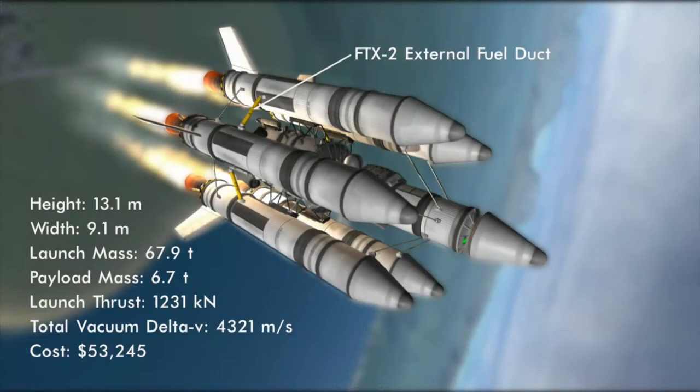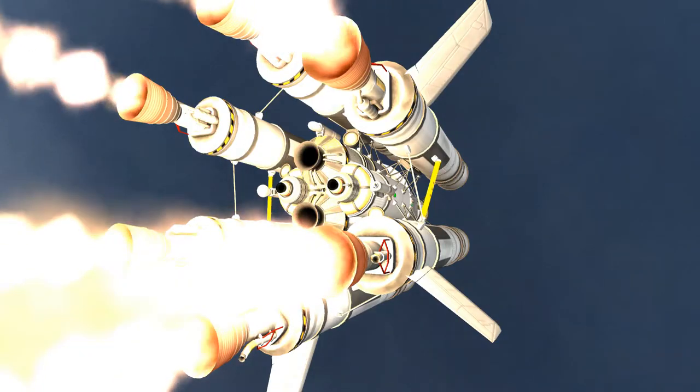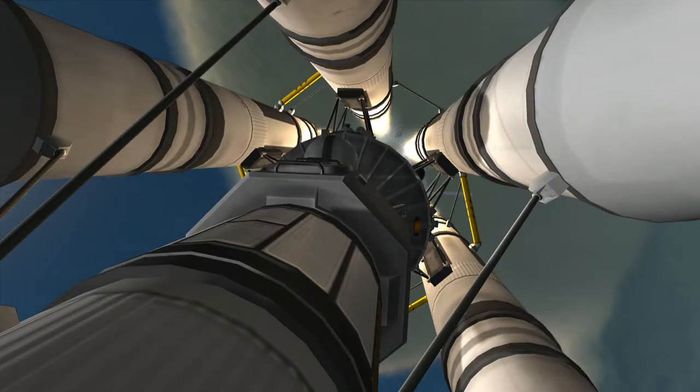I quickly abandoned this idea and went with six radially mounted LFO boosters instead. Though this design is often easier to build, I really do prefer the traditional tall rocket stack, and part of me regrets abandoning the idea so quickly. One of the things I didn't try was adjusting the fuel flow priority in the tanks to keep the mass as far forward as possible — it may have made the difference. That all said, the ship does make use of the FT-X-2 external fuel duct for the first time, a part that allowed me to do something a little different.